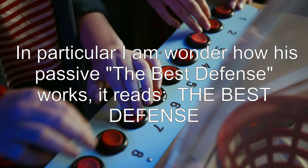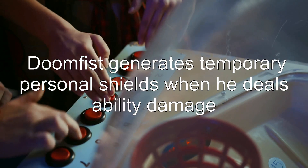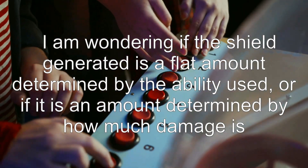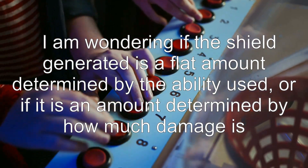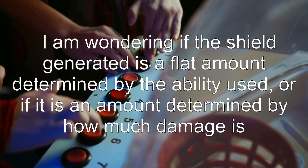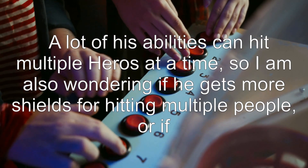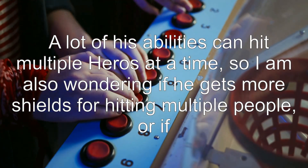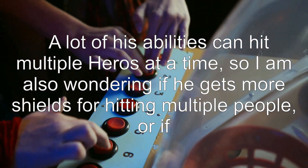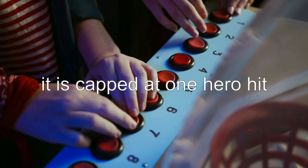It reads: 'The Best Defense — Doomfist generates temporary personal shields when he deals ability damage.' I am wondering if the shield generated is a flat amount determined by the ability used, or if it is an amount determined by how much damage is done. A lot of his abilities can hit multiple heroes at a time, so I am also wondering if he gets more shields for hitting multiple people, or if it is capped at one hero hit.